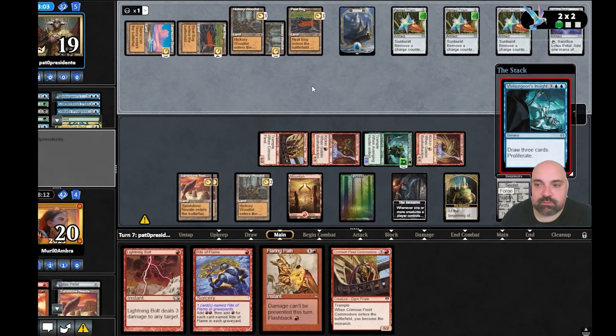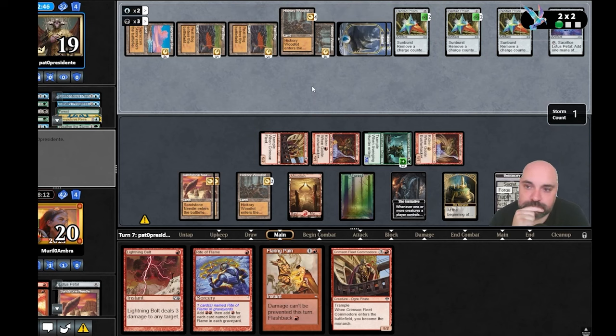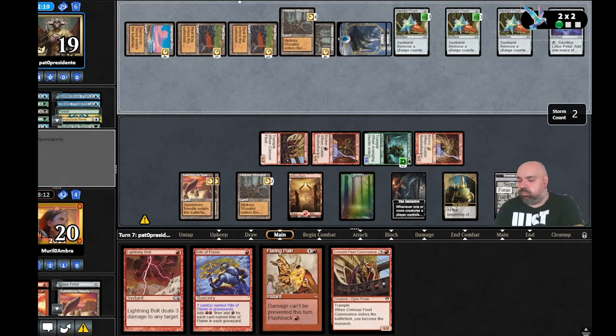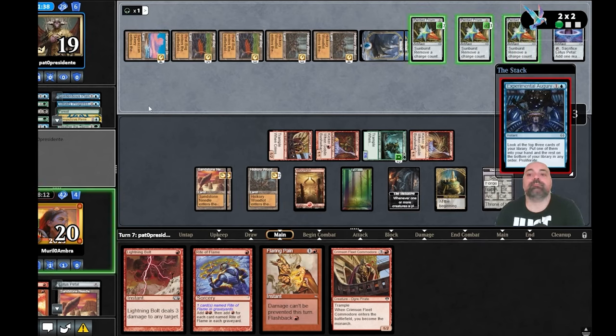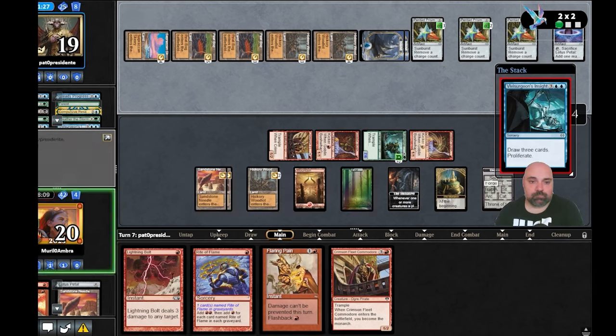That was terrible for us — draw three cards. I believe he's dead now. Oh, we are really dead — he has nine cards in hand now and we're at maybe seven poison counters. We did our best here. Let's go for the last game of this league.